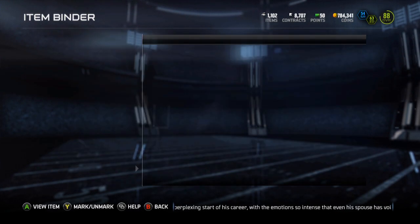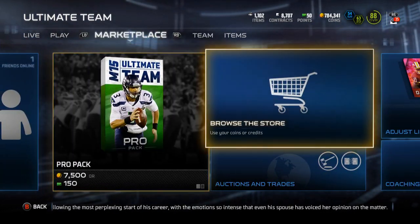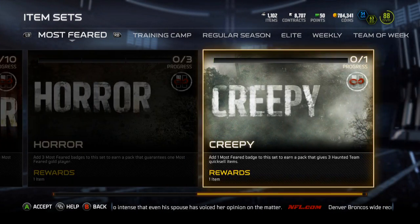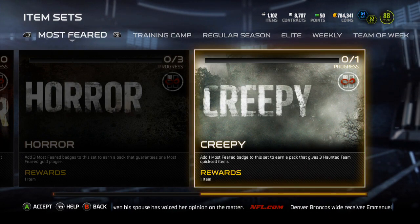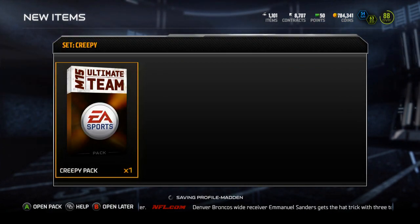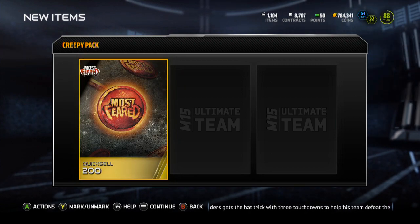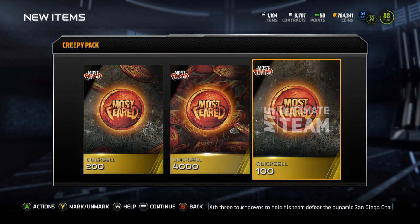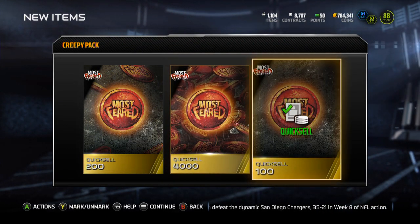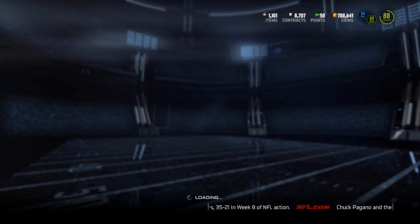I don't even know how you're gonna complete these collections unless they release packs you can buy to get them. Right now if they only release one solo a day, you'd have to wait four days anyway. So I'm just gonna do this one creepy collection to see what it is — let's open the creepy pack: 200 coins... 4,100 coins. Yeah, that's just god awful.